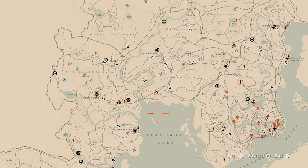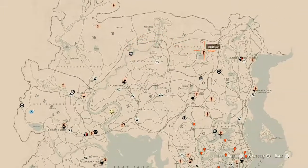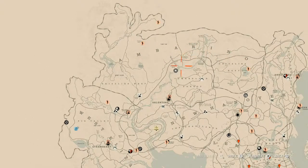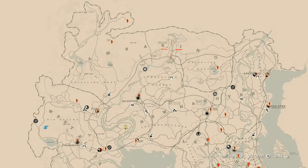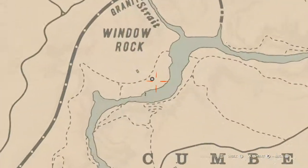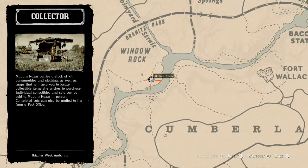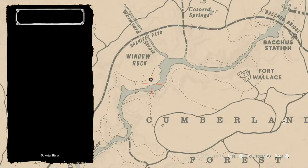First things first, let's get Madame Nazar's location. Looking at the map, she's right up here in Ambarino — right under the word Window Rock. She will be here until 2 a.m. Eastern Standard Time, New York time zone.